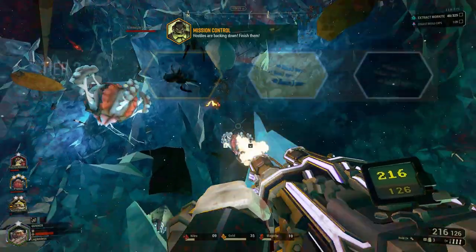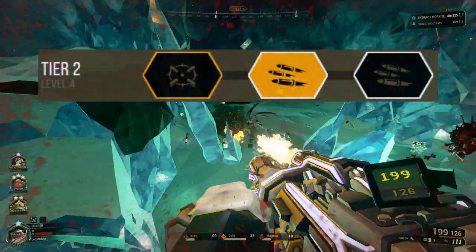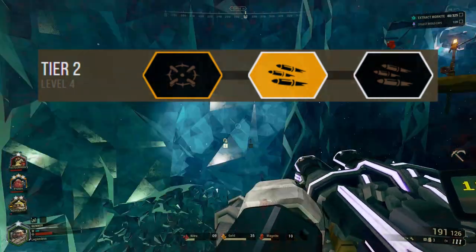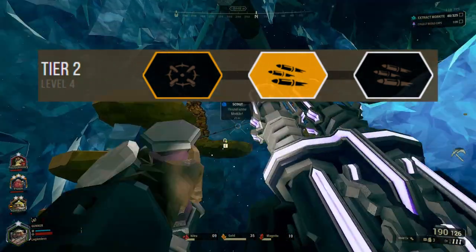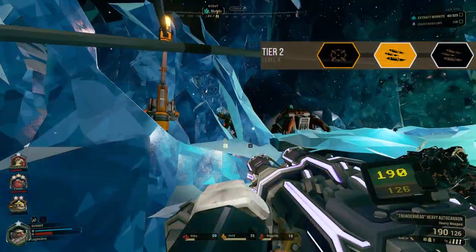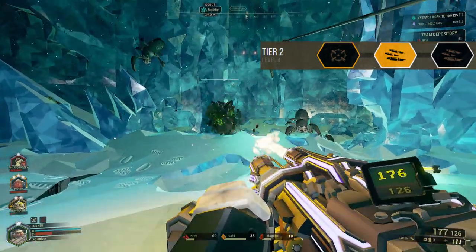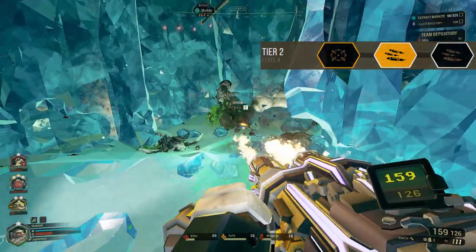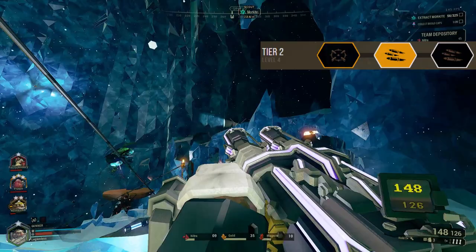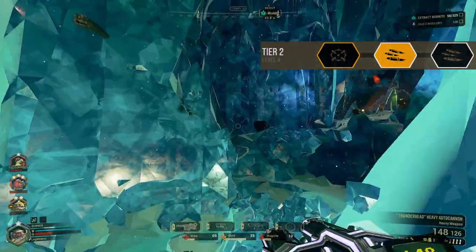In tier 2, we're going to go with Improved Gas System. It's a really good idea given that we went with the increased mag size in tier 1, because we're going to be shooting these bullets out a lot faster. Since we're going for maximum carnage, this increased rate of fire means our damage per second goes up a lot. When the rate of fire increases this much, the Autocannon will kill enemies faster and deal damage more quickly to Oppressors and Dreadnoughts.